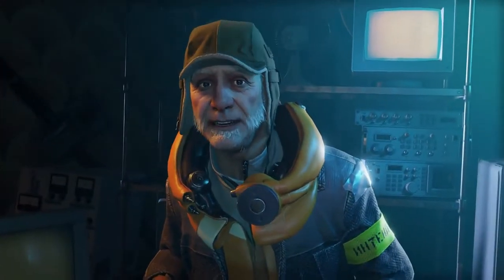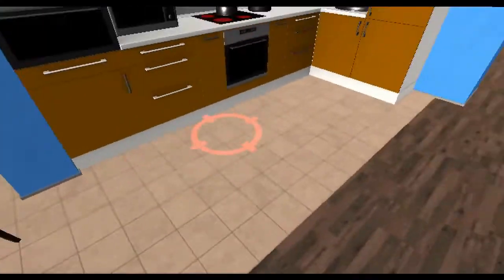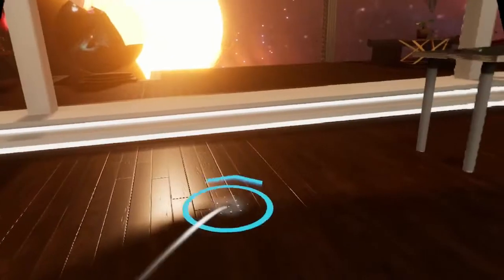Three types of movement in Half-Life Alyx. None of that instant transmission stuff, thank god. So, three types of movement are confirmed to be in Half-Life Alyx.